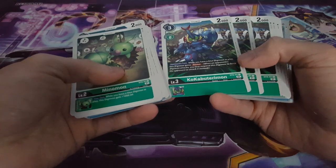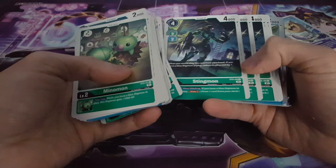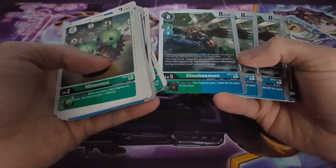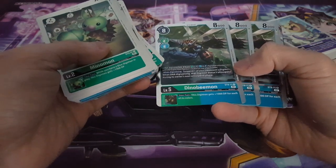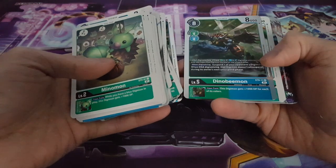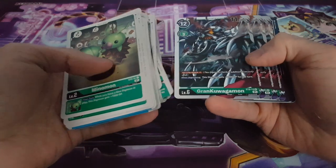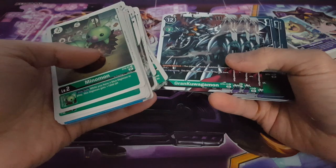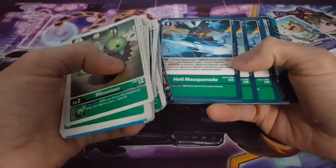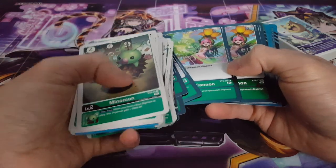Now we have something different - we have Cockatrimon, which is back to level three. We have Wormmon, we have Stingmon as our level four, and we have Snimon - two copies only. Then Dinobeemon, which looks really interesting - we have DNA Digivolution to something new we have to keep an eye out for. As you can see it's split in mixed colors, which I always felt seemed a bit odd. We have Jewelbeemon, we have GranKuwagamon, and then Megadeath which surprisingly is a foil for an option card - didn't expect that.